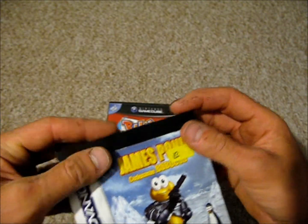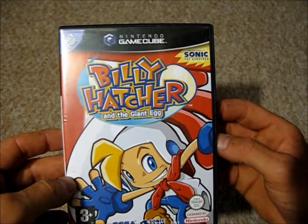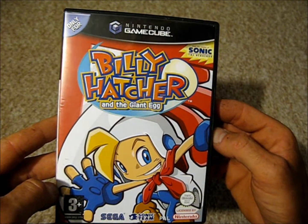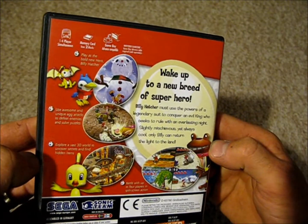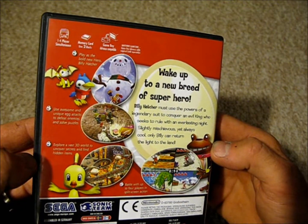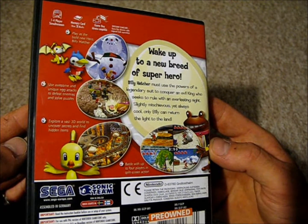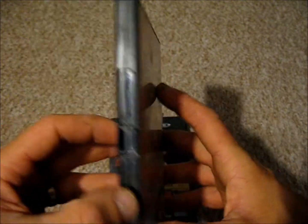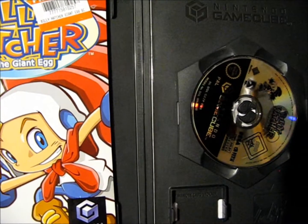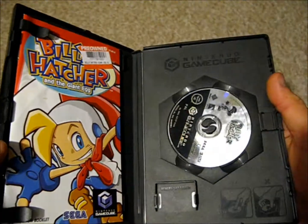The next one's a Nintendo GameCube game. I thought it was going to be more than £2 — I thought it would have been at least £4 or £5 if not more. And it's Billy Hatcher and the Giant Egg, this is by Sega, developed by the Sonic Team. It's a one-to-four simultaneous player game and it's also Game Boy Advance compatible. Looks like it was released in 2003.